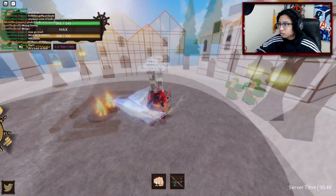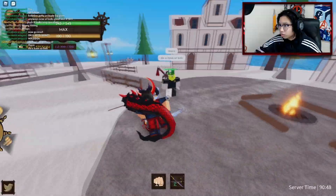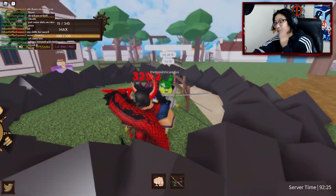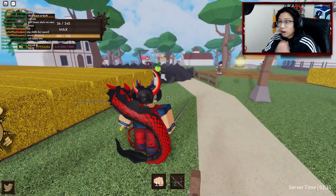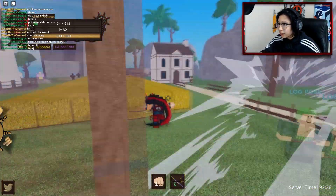Three sword style looking clean. When you put stats into swords, you actually get the moves unlocked. It doesn't tell you how much stats you need for each unlock, but you guys can see right now — boom, that's clean.